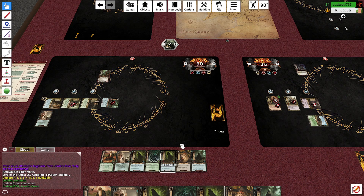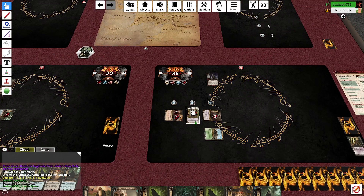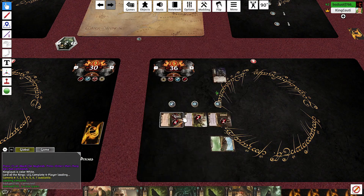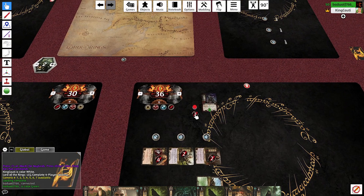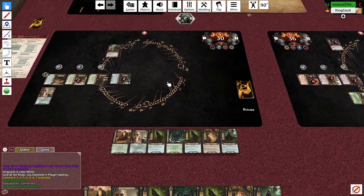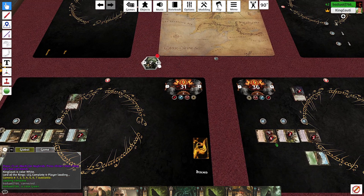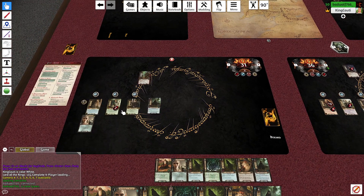Eight attack, so he'll take five damage — not bad at all. Then we just have to fight him again when another one shows up, probably. Threat goes up, your first player, we draw resources and cards.